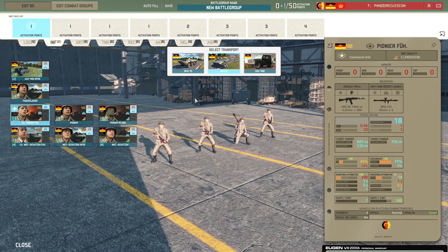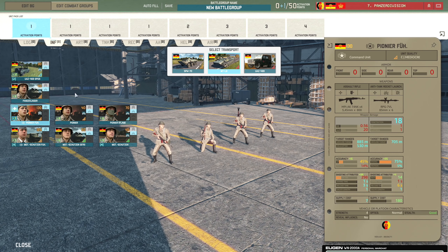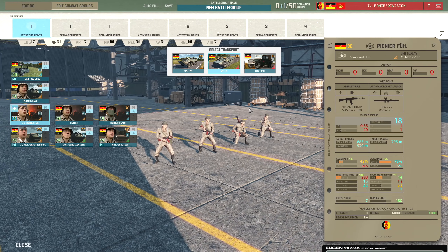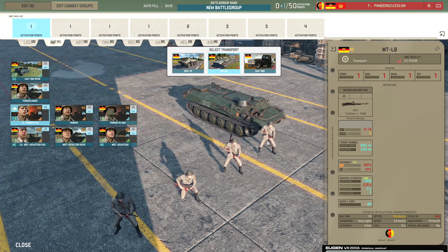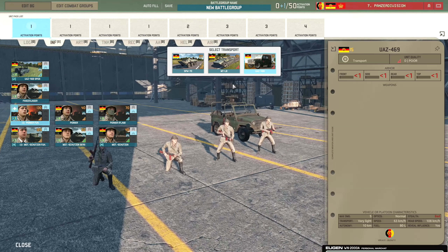We have the Pioneer Führer with the RPG-7VL as opposed to the 7VR, which has 18 penetration rather than 20. But it's a cheap leader at 130 points, with the ability to be brought in the SPW-70, the MT-LB, or even the UAZ-469. You get three of those on a card.